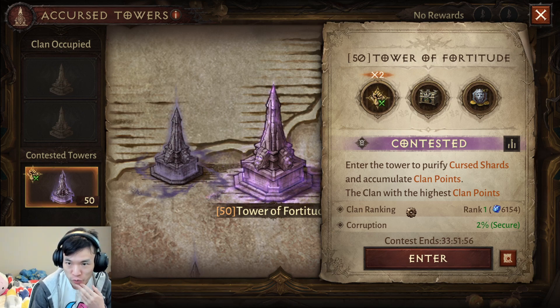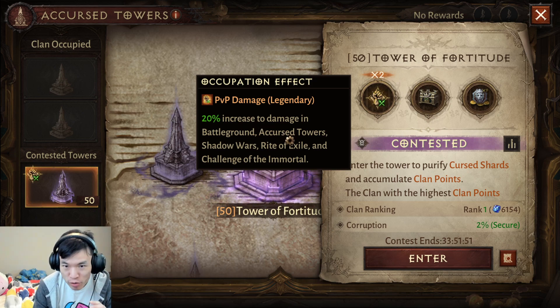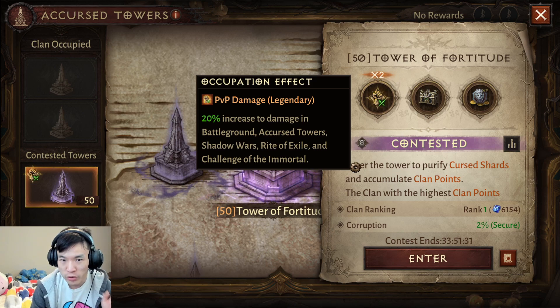Right now my clan registered for the Tower of Fortitude, and this gives 20% increased damage in battlegrounds, cursed towers, shadow wars, Rite of Exile, and Challenge of the Immortal. 20% extra damage on top of what you already have — you're going to do a billion damage to somebody, you're going to one-shot them. Quick math, guys. Luckily my clan is great and we're one of the strongest in the game and server right now.